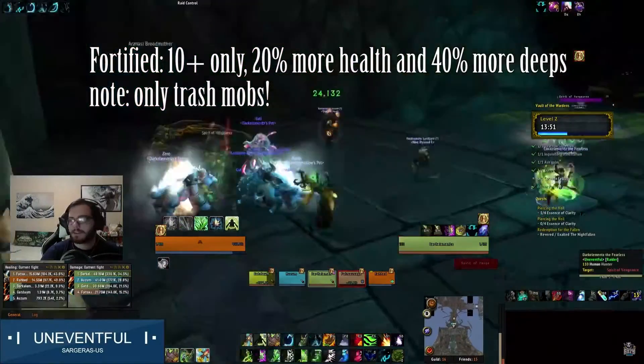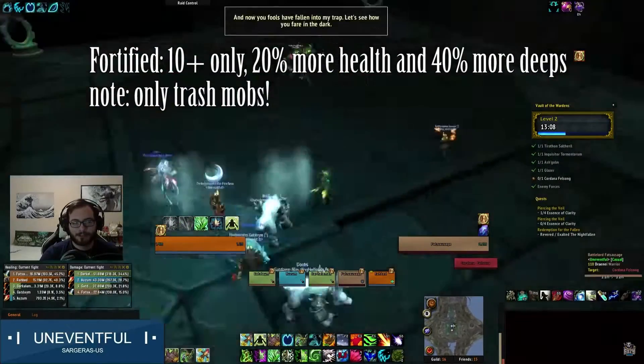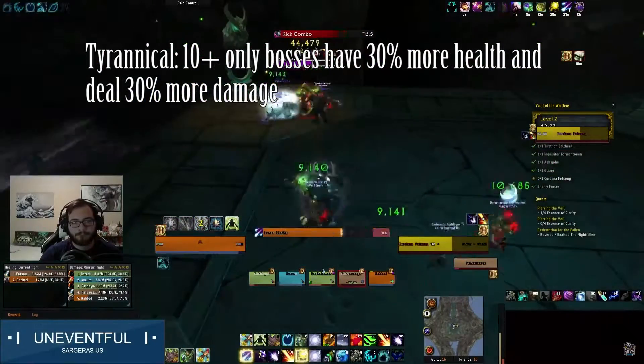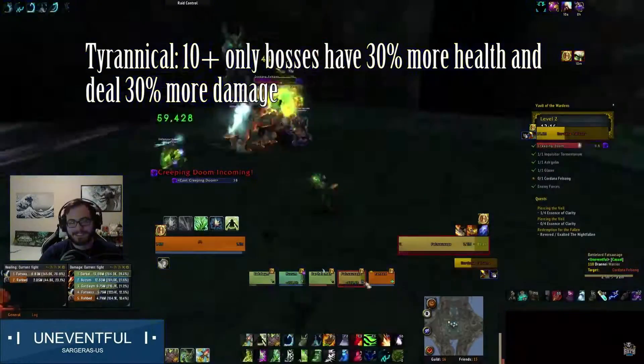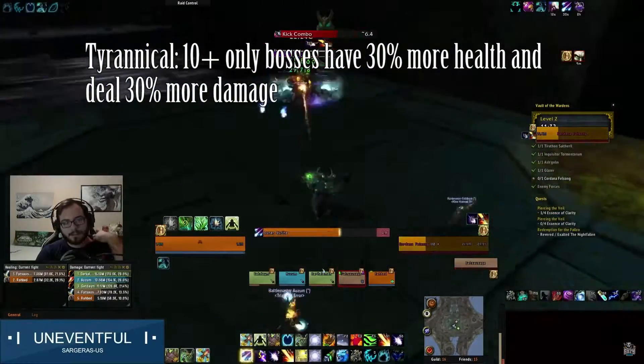Fortified will be one of the third affixes on your level 10-plus key. Enemies will have 20% more health and deal 40% more damage — rotate your stuns and have a lot of AOE. Tyrannical is your other option for the level 10-plus key: all bosses will have 30% more health and deal 30% more damage. Focus down the bosses and have two good tanks with you.